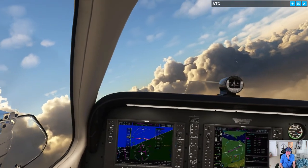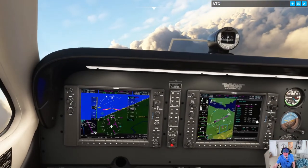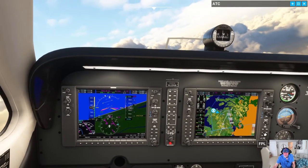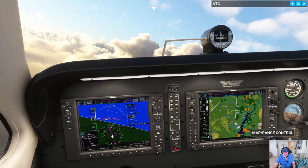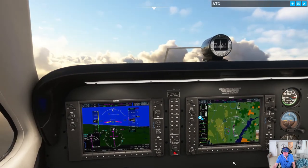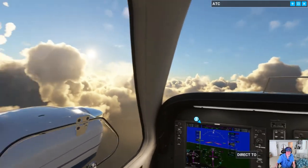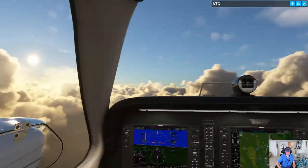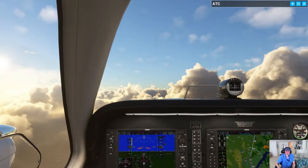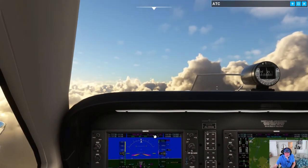We're above the weather now. No ice. You can see down here on the map — I can zoom in. That's where we are. Our next waypoint UW is in about a mile.